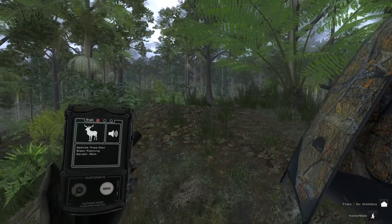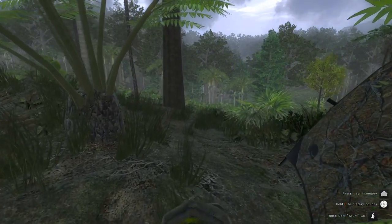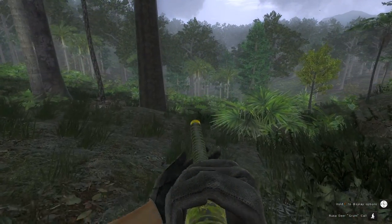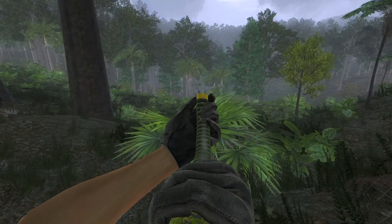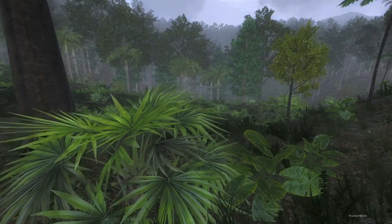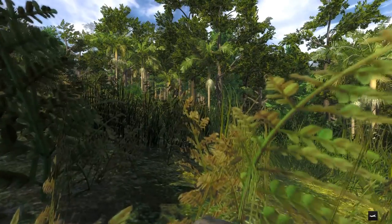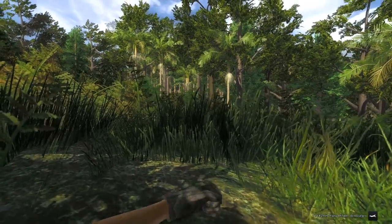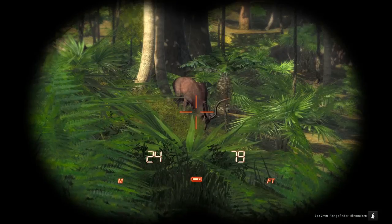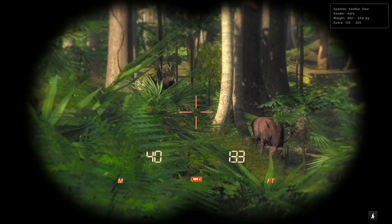Alright, that's a Rusa deer, and it's actually a buck, so thank goodness. Just fast traveled to this tent to try to do something different. Hopefully we're in an area where more than one buck lives - at least that's a good sign. There's a Sandbar deer right there - those are way different antlers, and I think those look a lot better too.